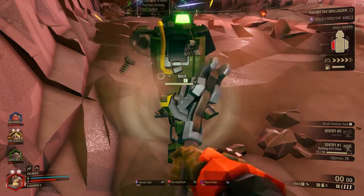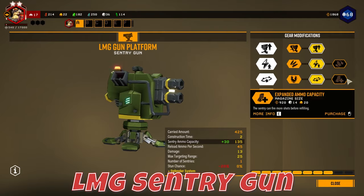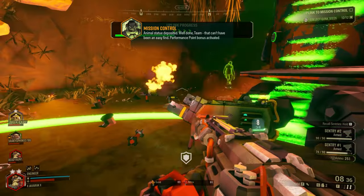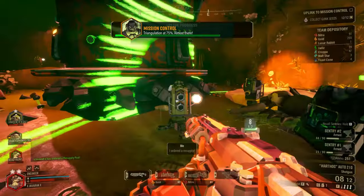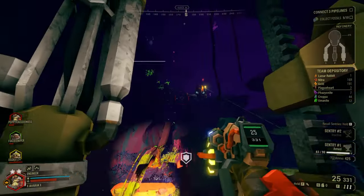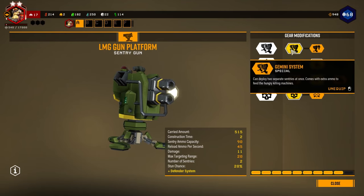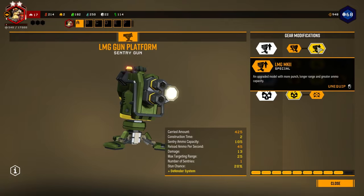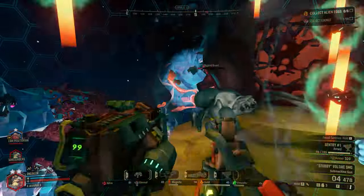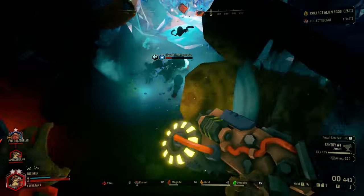The Engineer's most powerful support tool is arguably the LMG Sentry Gun — an autonomous defense turret that, once placed and constructed, fires at any enemy that enters its range. The Sentry has its own ammo pool and requires manual reloading by the player when it runs out. A key upgrade choice in the first slot is between the Gemini System, which gives you two Sentries instead of one, or the LMG Mark II, which keeps one Sentry but makes it much more powerful. The Sentry Gun is fantastic for keeping an area covered and securing a safe rally point for your team.